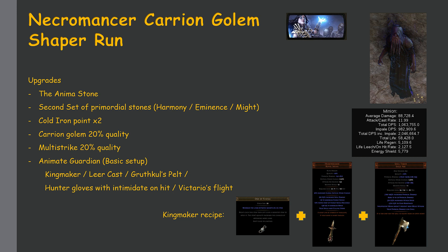The last thing I did was set up the Animate Guardian, which is actually relatively cheap. The basic setup consists of Kingmaker, Leer Cast, Voll's Devotion, Spell Hunter gloves with Intimidate on Hit, and Victario's Flight. I showcased this basic setup in my previous video, so if you want to know more about the Animate Guardian — basic or endgame setup — you can refer to my previous guide.